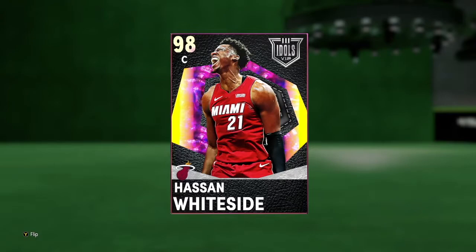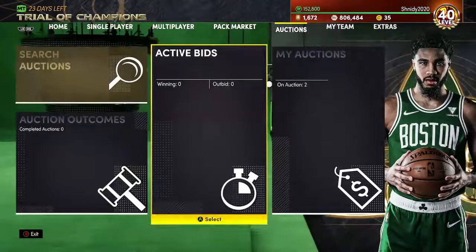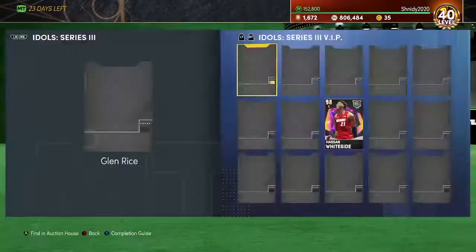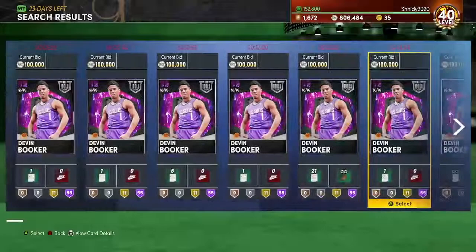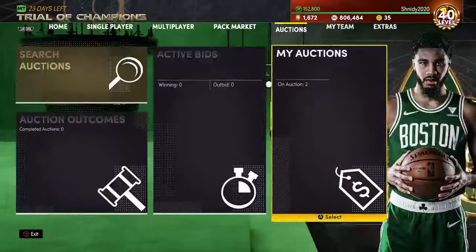I picked this guy up for 9.5k, so he is not very expensive, and rightfully so — he does not look that great, if I'm being honest. He could prove us wrong, so I'm just interested to see how much the Dark Matters are going for right now. Dirk is around 500k, so he's pretty expensive. Glenn Rice is borderline buyout — he's actually a pretty good card. Devin Booker is around 150k, but I reckon he'll be a buyout. And then Hasan Whiteside is like 9.5k, and the rest are like 15-20k, so not too expensive.